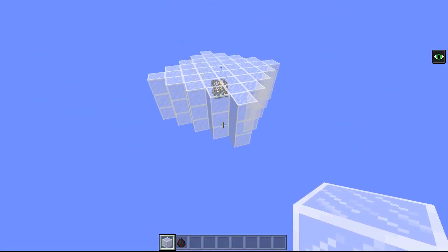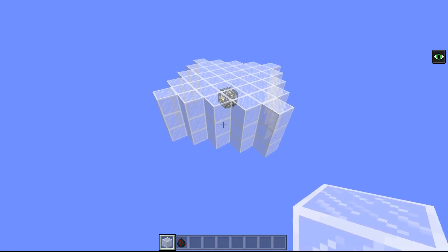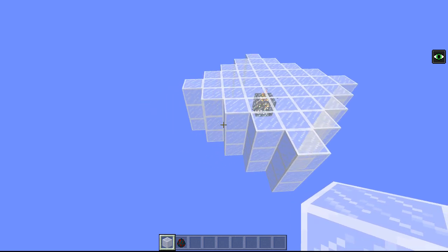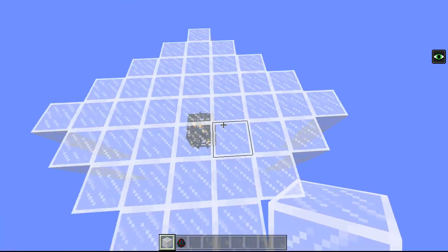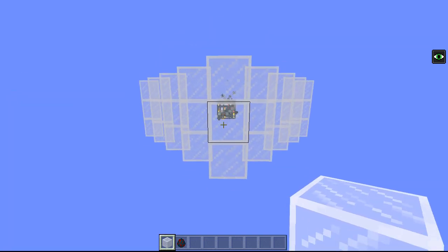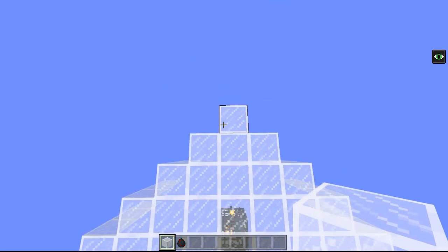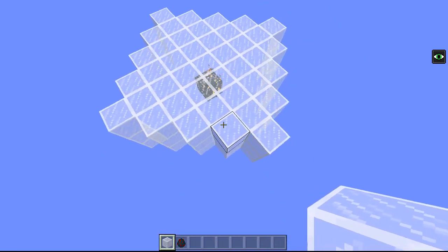There we go - this is the actual spawnable area on Bedrock Edition. I've run this test over several hours just to make sure it's absolutely correct, and once I filled in all of these blocks I got absolutely zero spawns. What this is, is sort of 3 height based on the centre position of the spawner, and it's 9 across again centred on the spawner position.